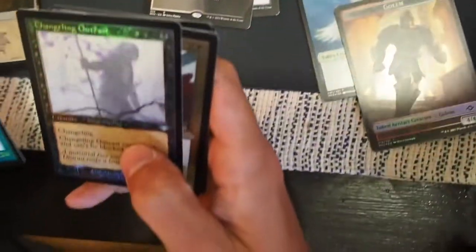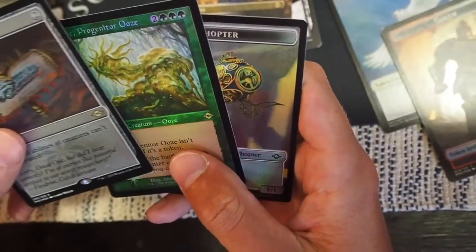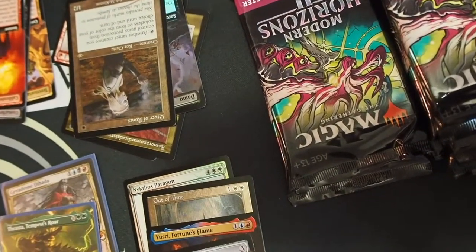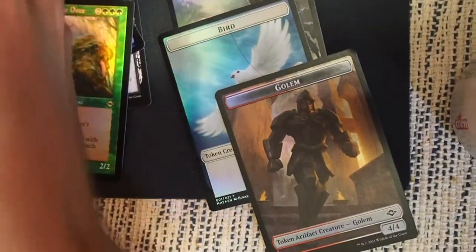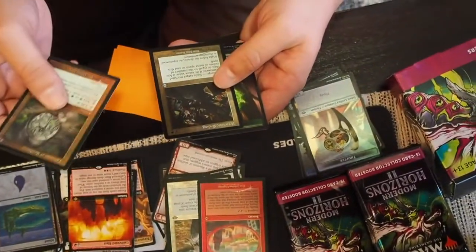I can't even believe that — it's foily. Changeling Outcast — the Cabal Coffers in this one. Cursed Totem — that's nice, that's a good one. Read it. And that's the etched foil, I think, right? Yeah it is — look at how shiny that is. And then I got the Progenitor Ooze — that one's kind of fun. The etched foil. Apparently people don't like it as much though. I like the etched foil — it's better than the regular foil. I got a Glimpse of Tomorrow.